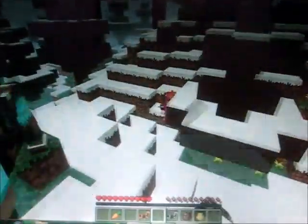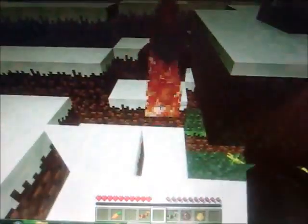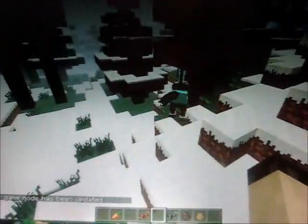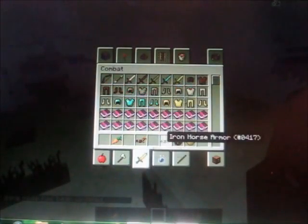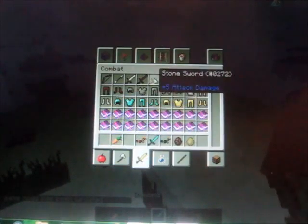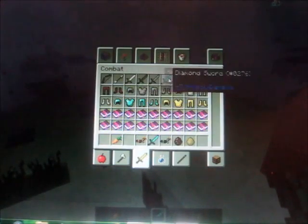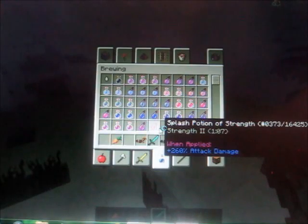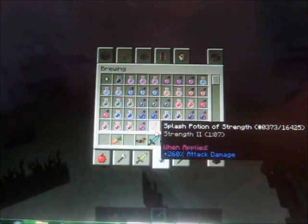Oh look, a zombie with a diamond shovel. I meant survival mode. This is actually a new thing — it shows what attack damage an item has. Like four, five, seven. And it also shows potion effects, like 260% plus attack damage when applied. It has all those things.